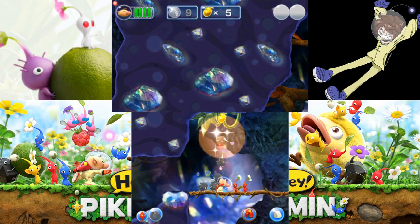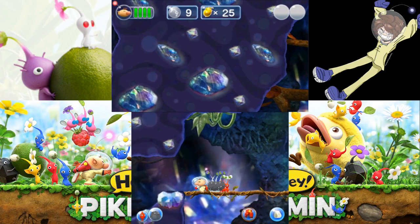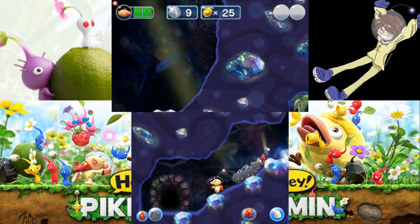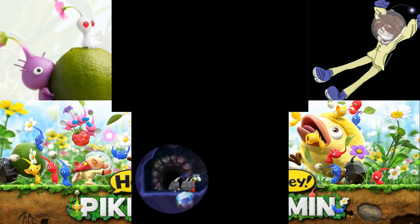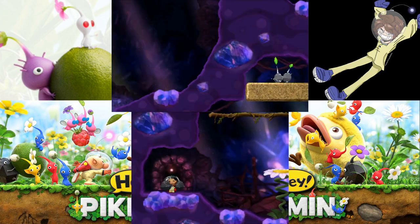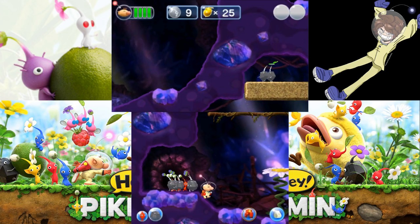I'm only throwing rock Pikmin — that's interesting. It doesn't automatically switch over, which is good, I guess. That's a door — doors are probably good. Is this gonna take me to the other one? No, it will give me more Pikmin.